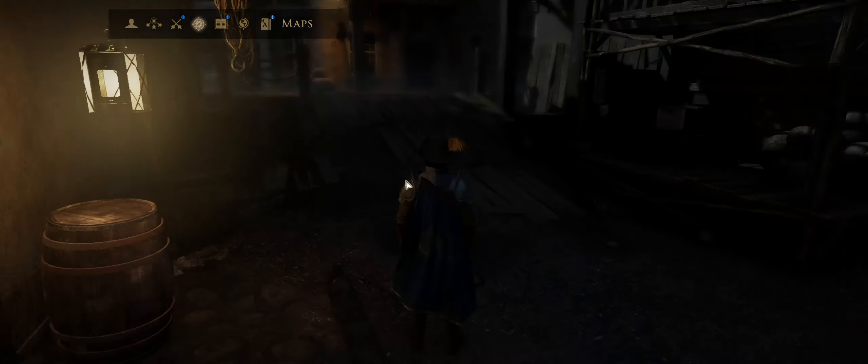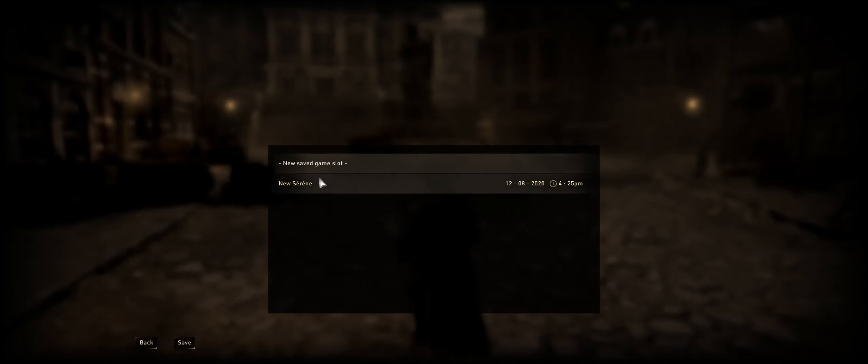For right now we need to go talk to the governor for the main storyline. Let's save real quick just in case we forget about this quest while doing something else. This area right here — when I was walking up to this step for the first time is when I got the cutscene for Siora in the last episode. This is my first time going in here — apparently where my cousin is. Very nicely appointed place with marble floors. Hello guard — let's take the opportunity to look around the place and potentially reappropriate anything we can.